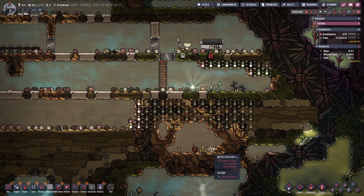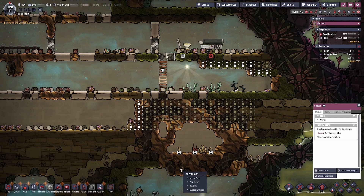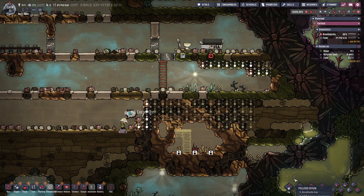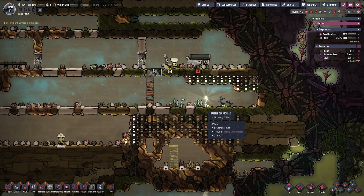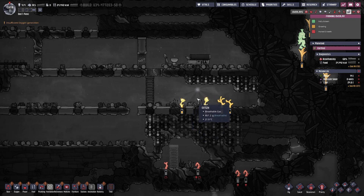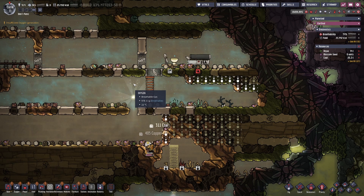There's some more down here — more bristle blossoms. I'll dig down here and get that. This is at 74. How do they grow when the shine bug comes over? And this is a baby one too — so this is almost finished. I'll leave that for now and see if it stays in range.